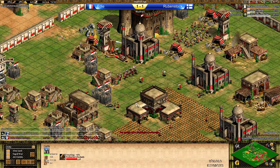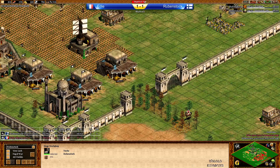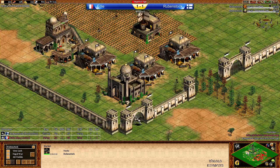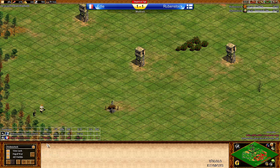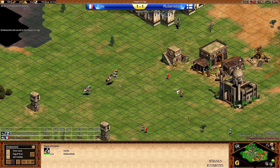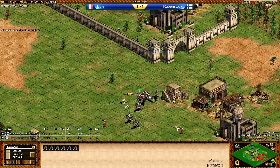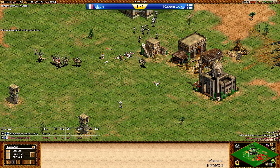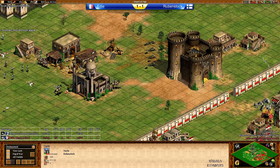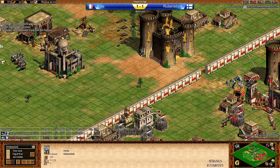Eddie is going for the second Trebuchet immediately, with Monks and a Spearman behind. What is Rubenstock going to do? He's going with a few stables inside his base, Bloodlines on the way — free Hussar upgrade coming in soon. Rubenstock also has enough stone for a castle of his own. Nice outpost rush on the left hand side, getting a lot of vision. Eddie converting a knight and starting to take down a Monk. A lot of Hussars now dropping out to attack the Monks. Eddie knows he needs to go back. Rubenstock is not far away from Eddie's military numbers — pretty neck and neck. Rubenstock is repairing that castle, but I don't think the castle will survive.